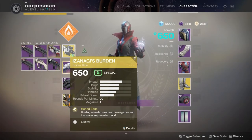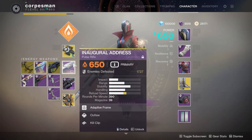For my loadout I'm going to be using Izanagi's Burden. If you don't have that weapon that's fine — I would suggest a Scout Rifle or a Sniper Rifle, something to engage at range with. I'll be using Inaugural Address. I'd recommend any solar damage energy weapon, whether it be a Pulse, Hand Cannon, or Auto Rifle.